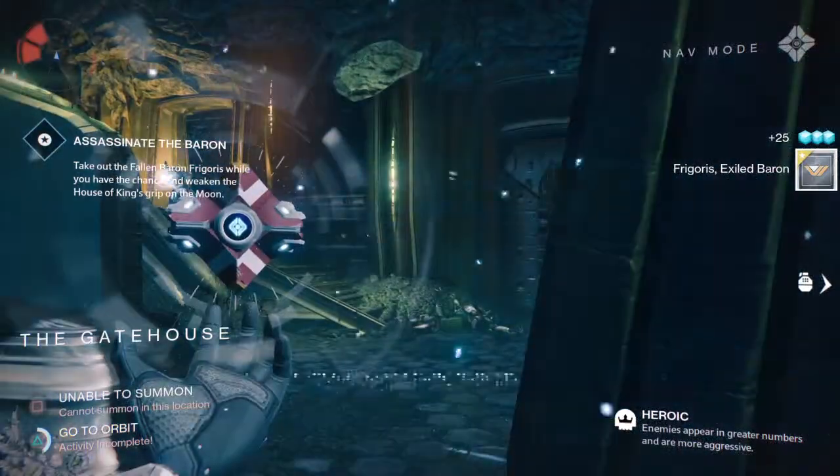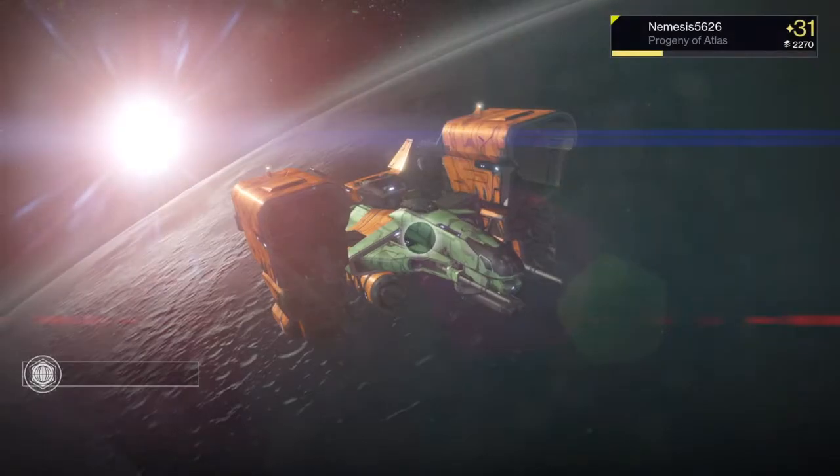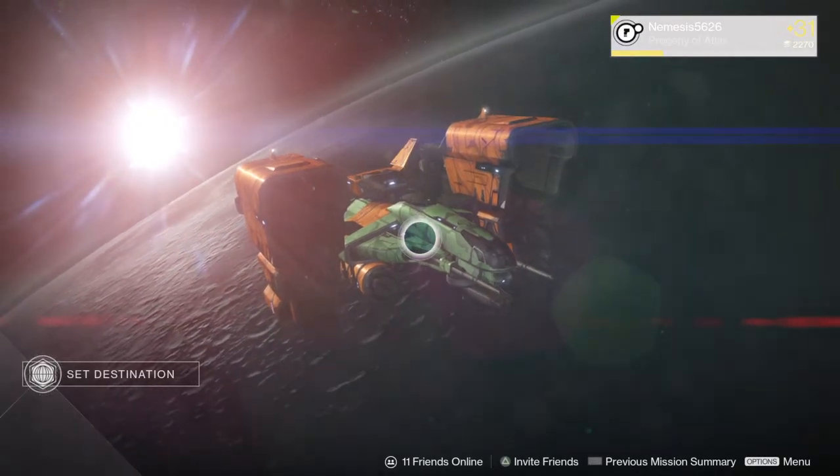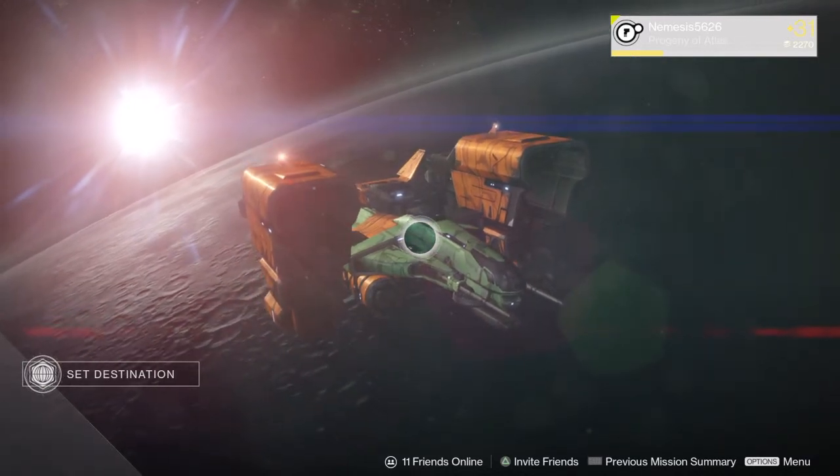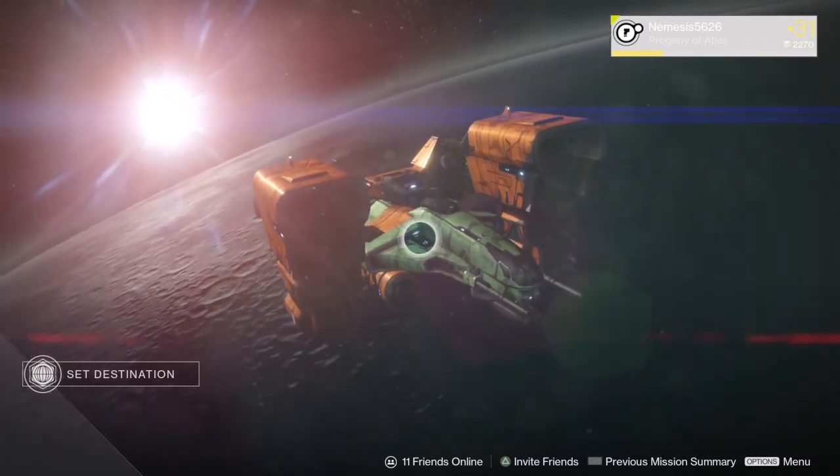We have our bounty completed, we go to orbit, and it is done. We now have the checkpoint so that the next time that bounty comes up, we go straight to him, take him out — very easy. You can do that with any of the target bounties.